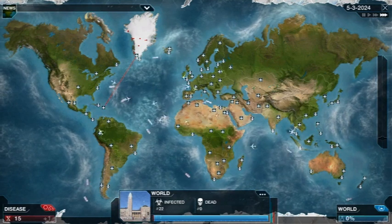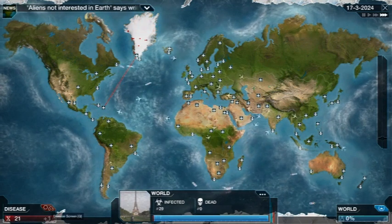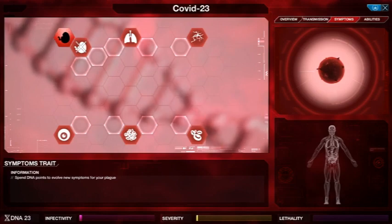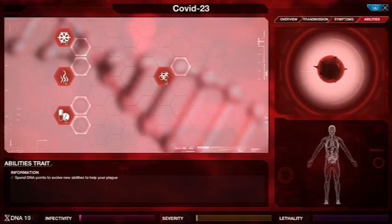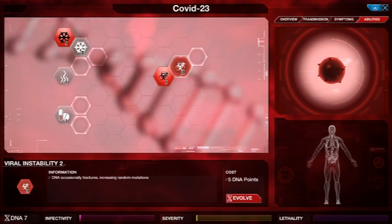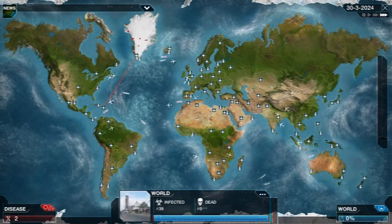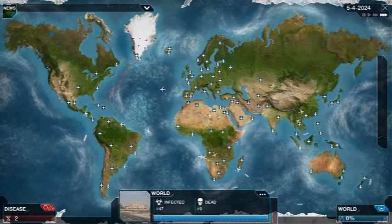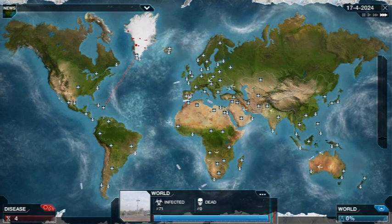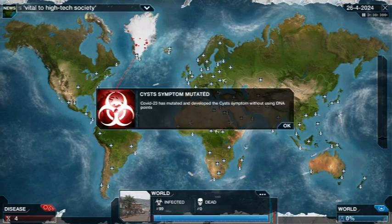That's why I usually give the transmission characteristics Bird 1 and Bird 2, because birds don't respect nation states — they'll fly everywhere. It's not like they see the Caribbean and decide to stay. So yeah, shout out to birds. We're playing through and it's trying to mutate symptoms.